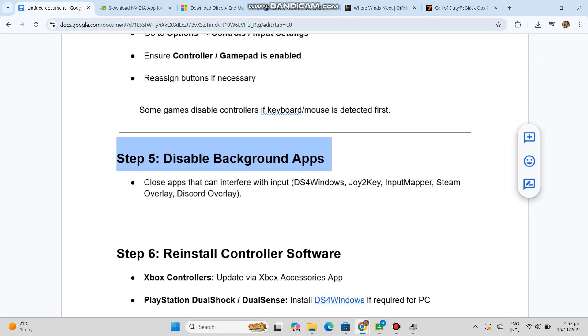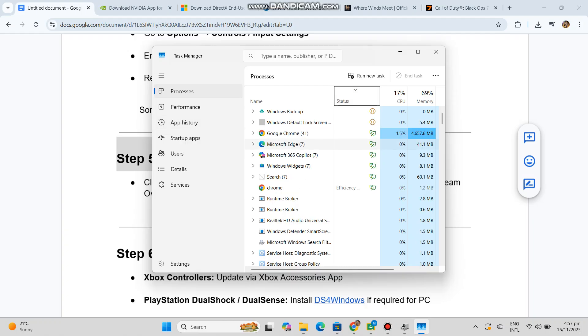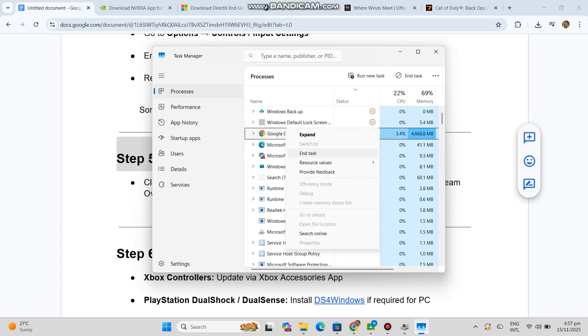Step five, disable background apps. Close apps that can interfere with input: DS4Windows, Joy2Key, Input Mapper, Steam Overlay, Discord Overlay.